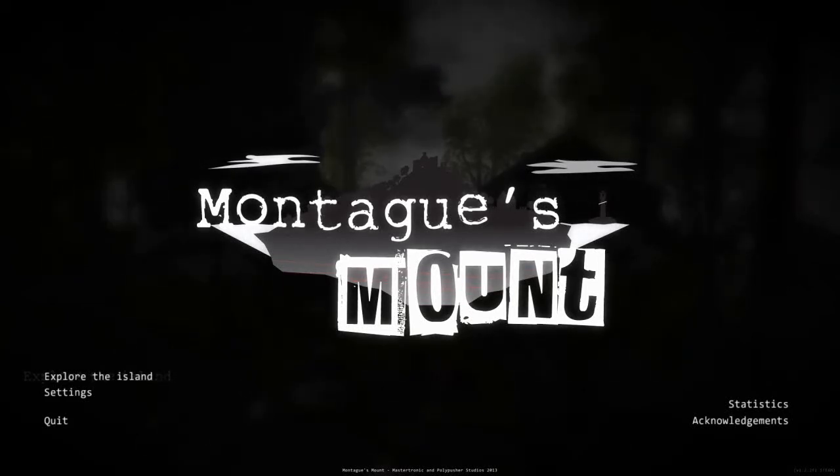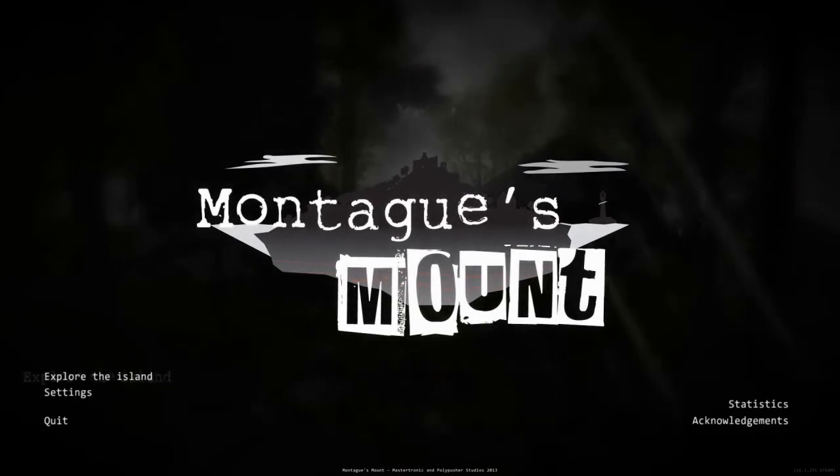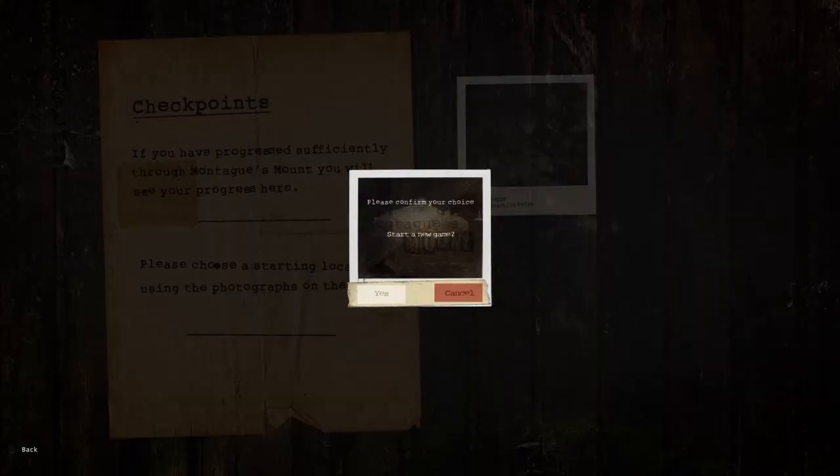Three, two, one. Hi guys, welcome to a new let's play. This is gonna be Montague's Mount — or as my brain likes to pronounce it, Montague's Mount. I don't know why. Anyway, let's start and explore the island. If you progress sufficiently through Montague's Mount you will see your progress here. Please choose the starting location using this photograph on the right. Obviously, start a new game.